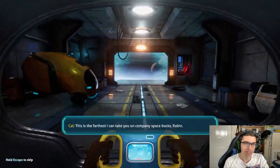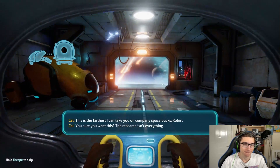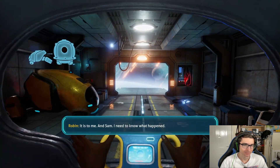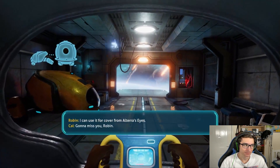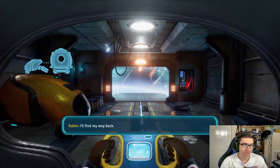Alright, the game's just loaded and this is the intro cutscene. Pilot: 'This is the farthest I can take you on company space bucks, Robin. You sure you want this?' Robin: 'The research is everything to me — and Sam. We need to know what happened.' Pilot: 'The meteor storm? You can use it for cover from Alterra's eyes.' Pilot: 'Gonna miss you, Robin.' Robin: 'I'll find my way back.'